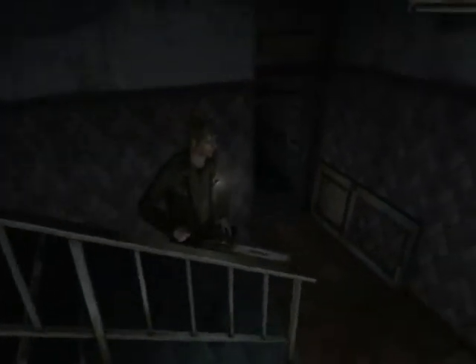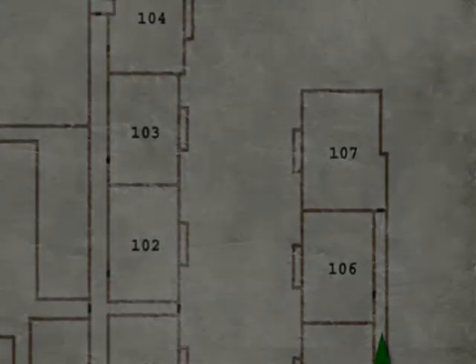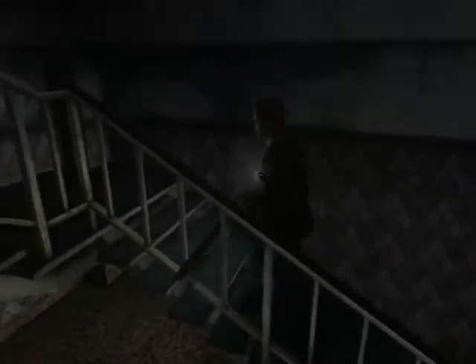What we want to do here is just move down to the first floor through this east stairwell. We're going to run down this hallway and grab the can of juice all the way at the end. Now we need to go back up to the second floor and drop the can of juice down that garbage chute that's right next to the stairwell.